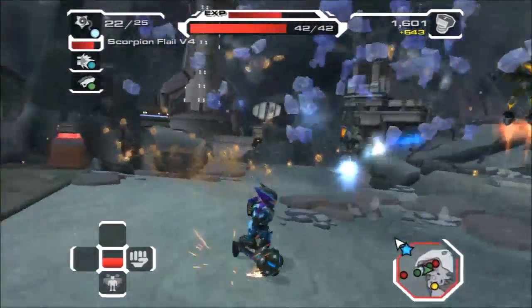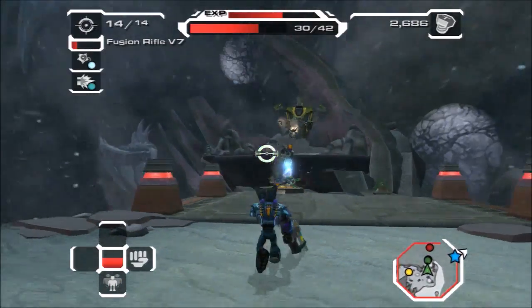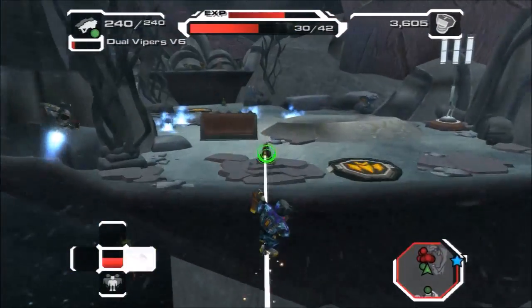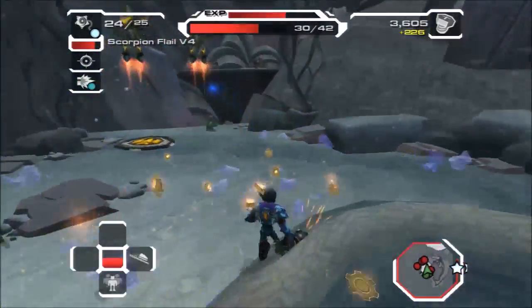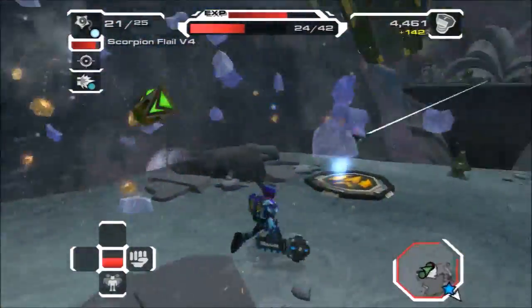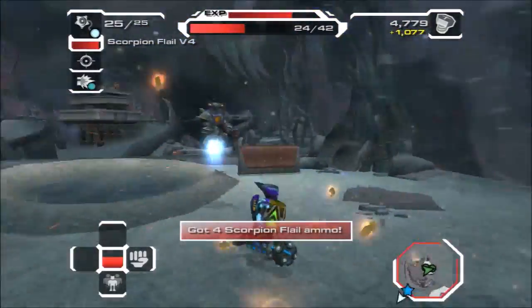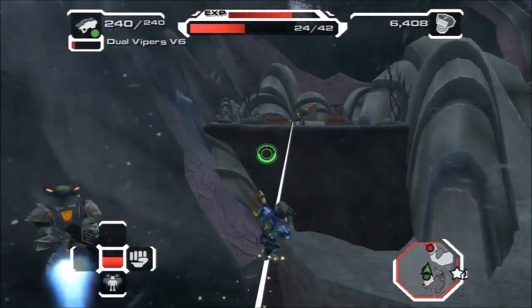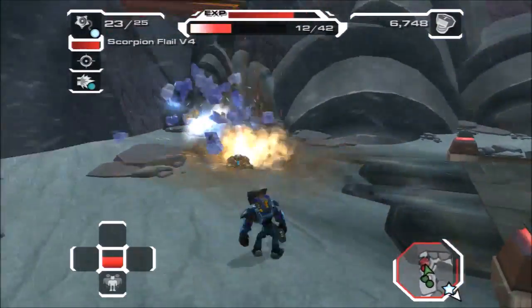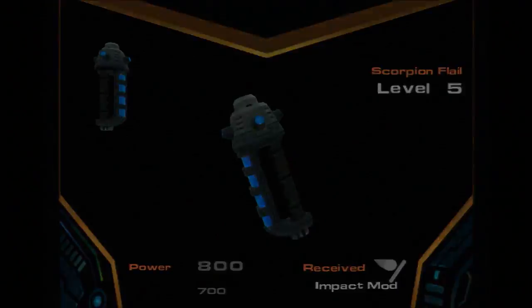Oh, we actually gotta use the grind rail again. You just ruined everything, fool. Stinking enemy. Please don't have another random dropship right there. Spawn him above me - that's at least a little better. Really, another big enemy. And we almost got this to be five. Okay, remember, don't use the Vipers. Ow! Can you not hit me? You hit me again. Impact mod - almost does a thousand damage.